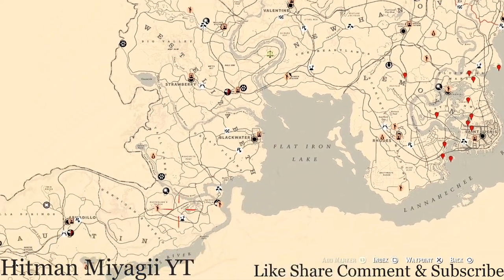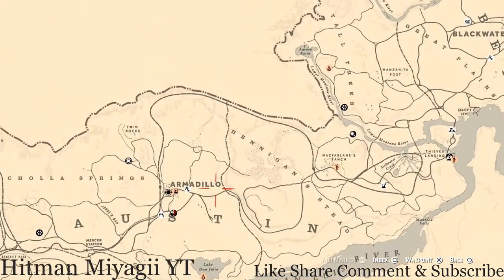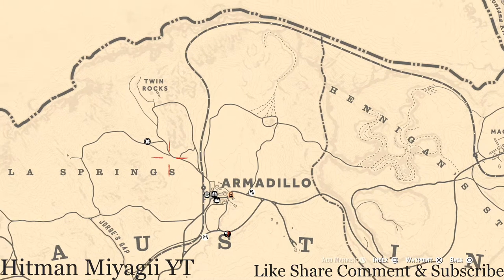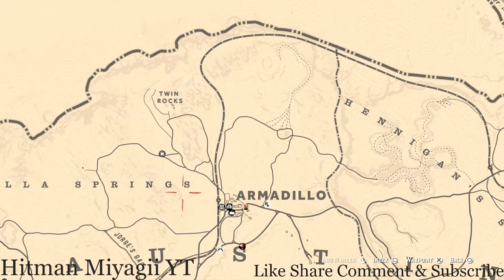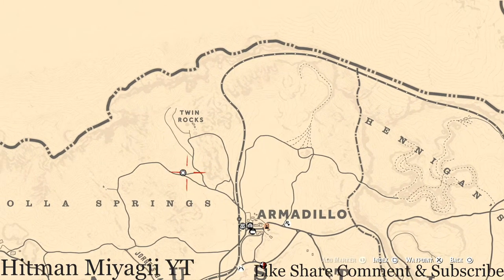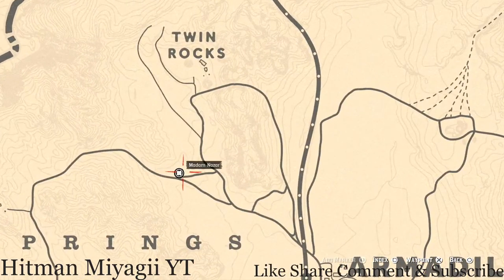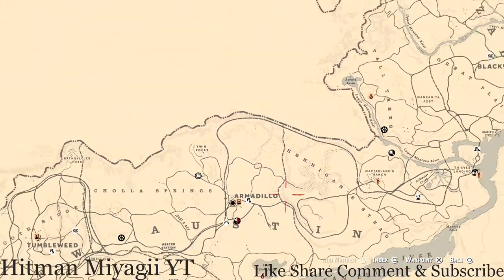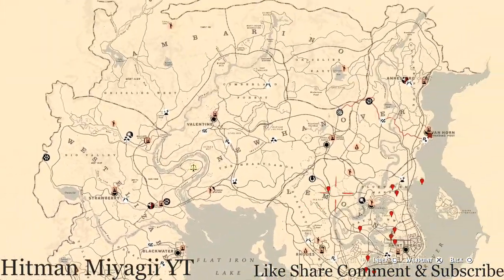First things first, let's get to Madame Nazar's location. Today she is down in Armadillo, right outside of Armadillo. I would simply fast travel to Armadillo and go to her spot — she's right there, no detours needed. She will be here until 1 a.m. Eastern Standard Time, New York time zone.